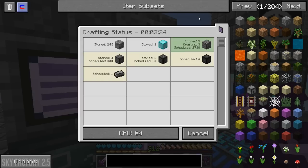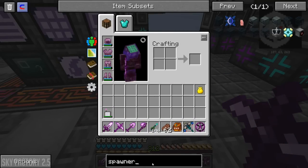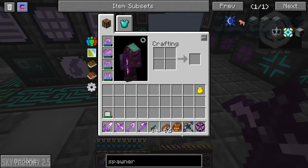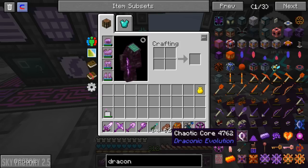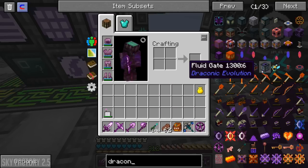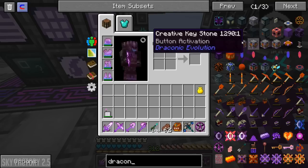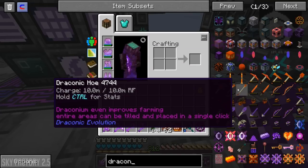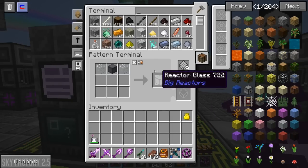There's one thing I want to look into - I know there's a spawner from Draconic Evolution, maybe a mob spawner. I thought Draconic Evolution had a spawner, maybe not. I was going to try to make an actual farm, but I don't think there is any spawner in the game that can actually spawn ender dragons.